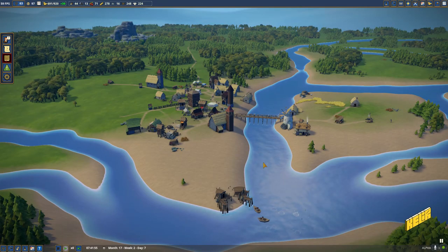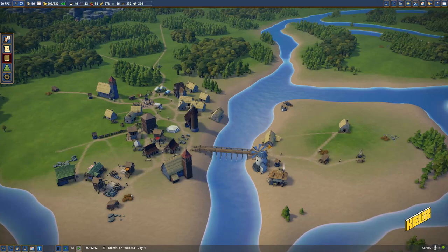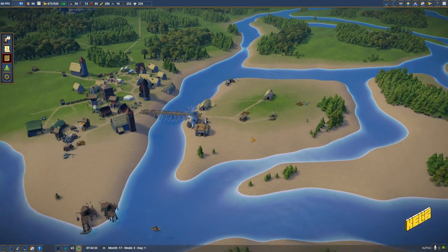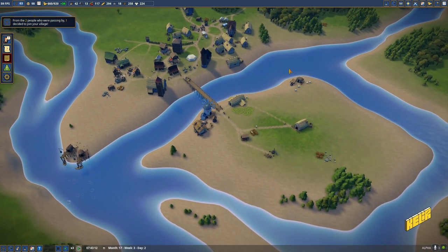Hello and welcome to Foundation, a medieval city building game, where we are in the city of Calia. Let's unpause — we have built a bridge and we are using it quite well, going over to the other side. We're clearing this plot of land so we can develop it further. I want to make this a self-sufficient island: it's going to produce its own food, not clothes though — clothes come from outside — but it's going to have some dairy over here possibly.